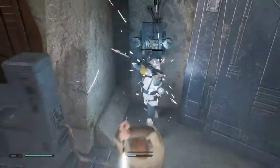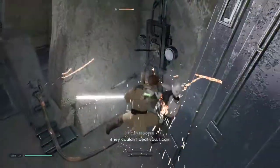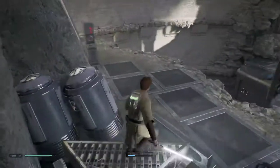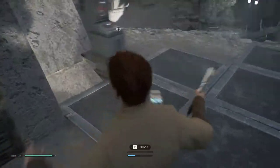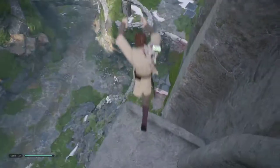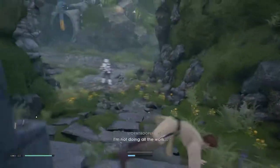Here we are. We have to kill this guy. And now we have to wait for this guy down there to go out of combat with us — it just takes a few seconds for him to stop caring about us. If he's hiding in this corner it might help. There we go. Press R and we're good to go. This is the hard part.